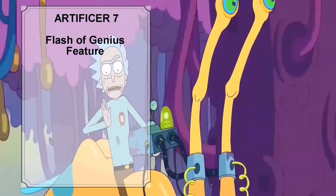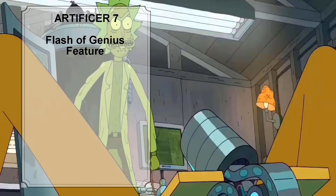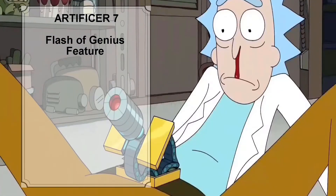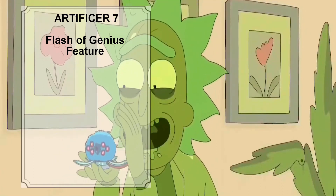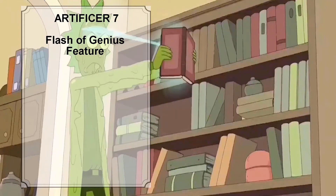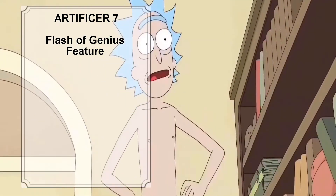At Artificer level 7, Rick gains one additional level 2 spell slot and gains the Flash of Genius feature. The Flash of Genius feature gives Rick the ability to come up with solutions under pressure — something we see him do countless times in the show. When Rick or another creature he can see within 30 feet makes an ability check or saving throw, Rick can use his reaction to add his Intelligence modifier to that roll. He can use this feature a number of times equal to his Intelligence modifier, and regains all uses on a long rest.